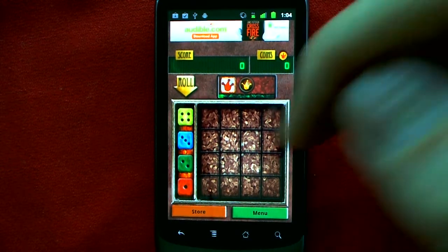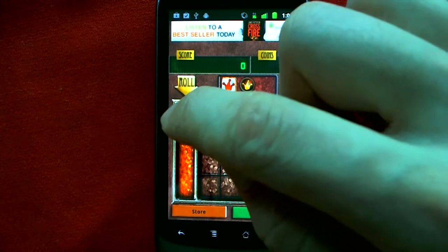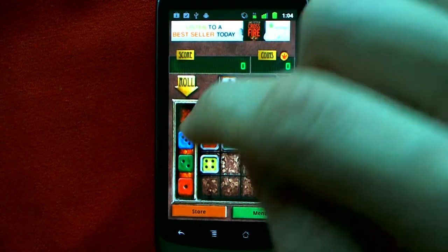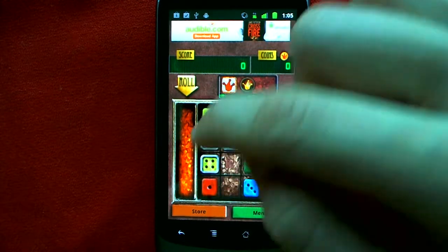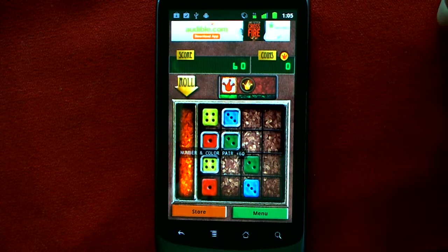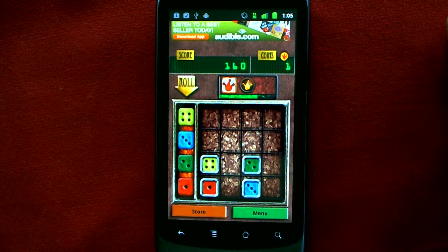So the goal of Lock and Roll is that you roll and get these dice. Put the dice into the right patterns and you get points, and if you get exactly the right pattern, then the dice will clear out. These dice are locked down because they're from a previous roll, but these dice are going to clear out because I made the right pattern. It takes a unique combination of luck and skill to keep going.